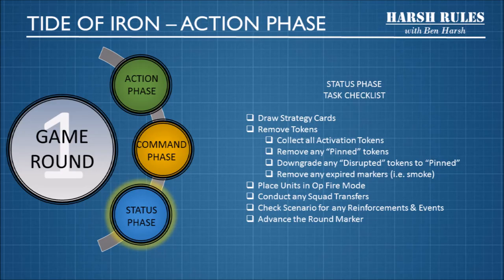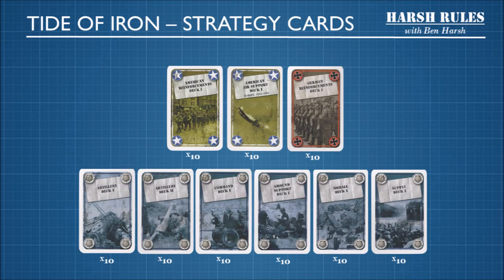Strategy cards are drawn during the status phase. The status phase is also a cleanup phase where you prepare for the next round by removing markers, upgrading the round marker, checking your scenario for any reinforcements and events, conducting any squad transfers, or deciding to place units in op fire mode. Tide of Iron comes with a number of strategy decks that can be utilized in various scenarios. There are specific strategy decks for countries, as well as more general strategy decks for either side. The scenario will tell you which strategy decks are used for that particular game.